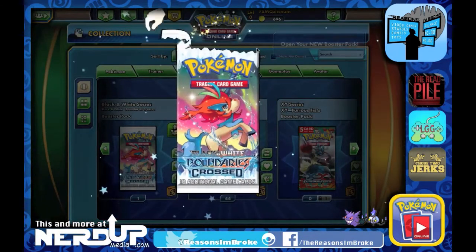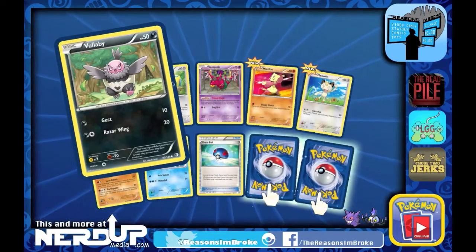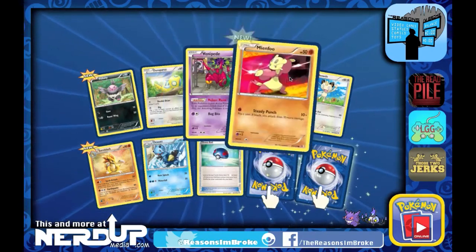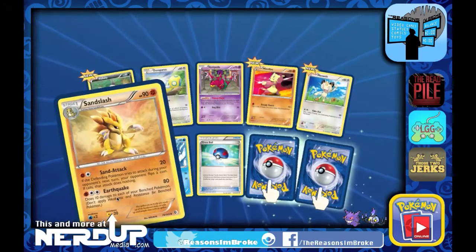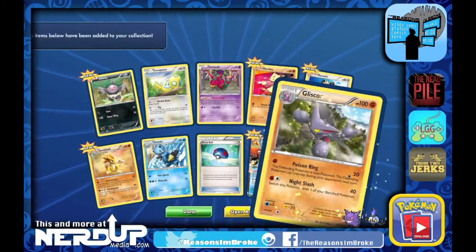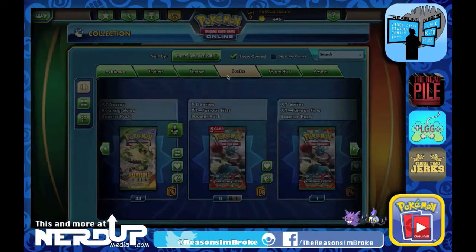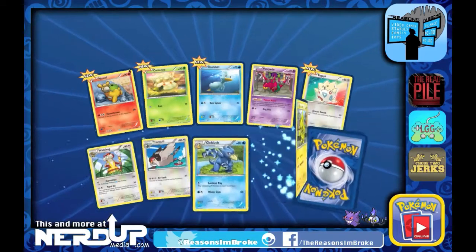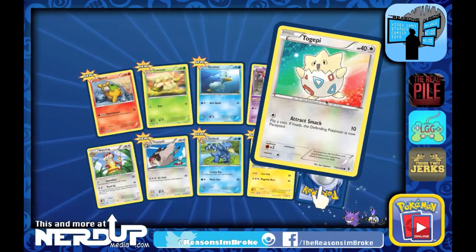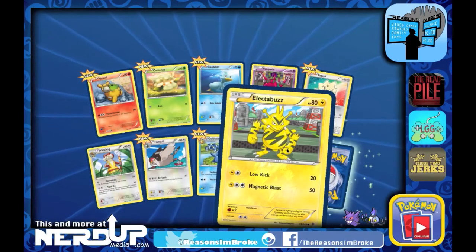Here we have Boundaries Crossed booster packs — a couple from a tournament I entered and some random prizes from Versus play. We've got Bunnelby, Dunsparce, and a Psychic type with Poison Point — if this Pokemon is your active and is damaged by an opponent's attack, the attacking Pokemon is now Poisoned. We also get a Meowth, Sandslash, and two Keldeo EX — very common, highly sought after. The reason Keldeo is great is because once during your turn, if this Pokemon is on your bench, you may switch it with your active Pokemon. It's called the Rush In ability. Another Boundaries Crossed pack gives us Cottonee, Ducklett, Togepi, Tranquill, a great looking Golduck, and an Electabuzz Reverse Holo.